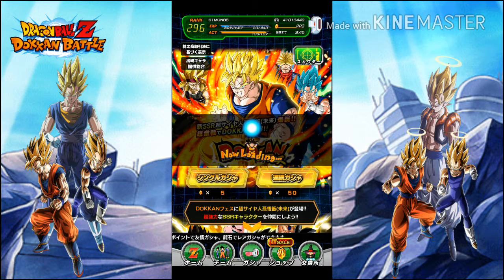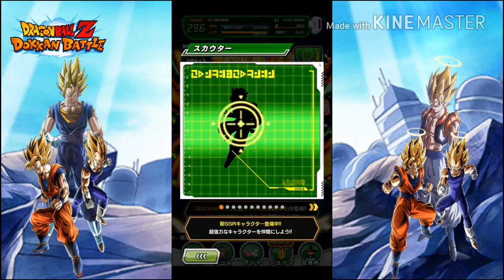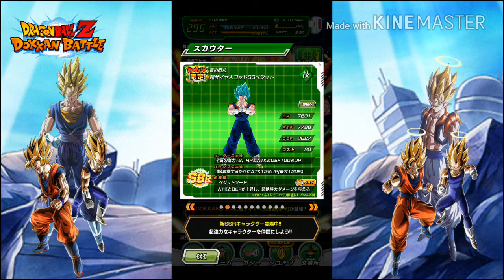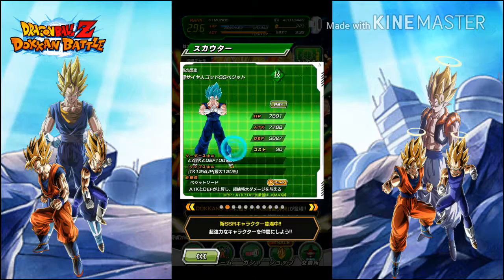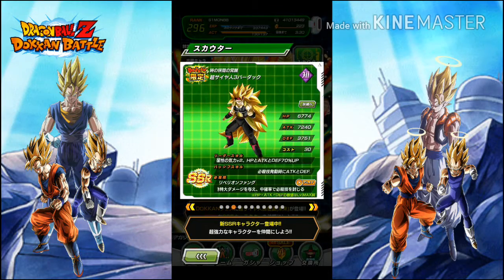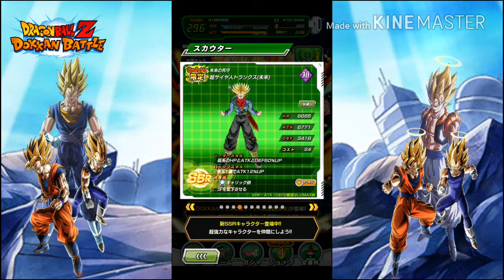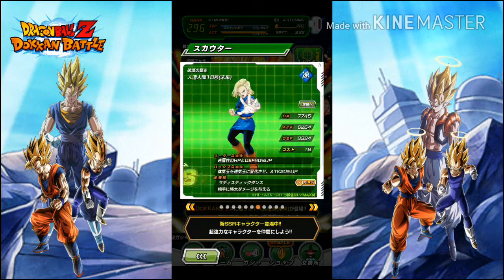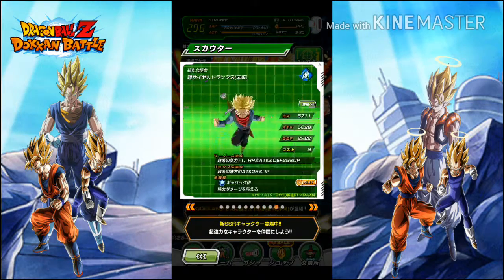Let's have a quick look at what else is on the banner. So there's the Go-On. I want some dupes of this Vegeta Blow here, as I've only got the one, as well as the Bardock. I still haven't managed to pull him on this for some weird reason. What else have we got on here? And the rest of it's pants.